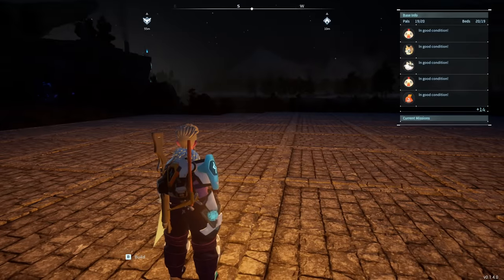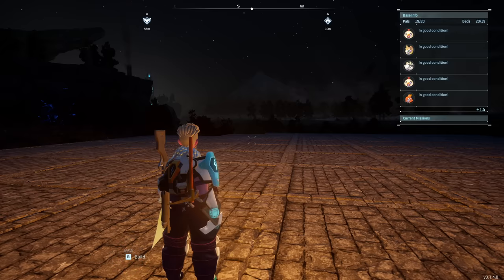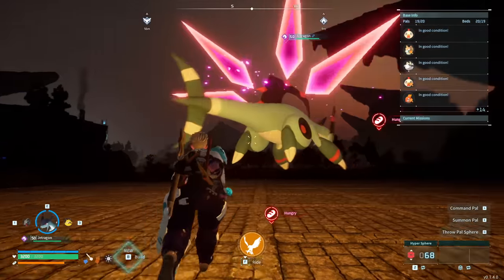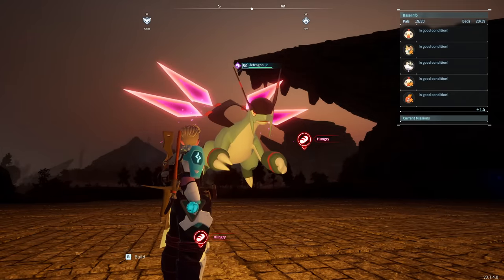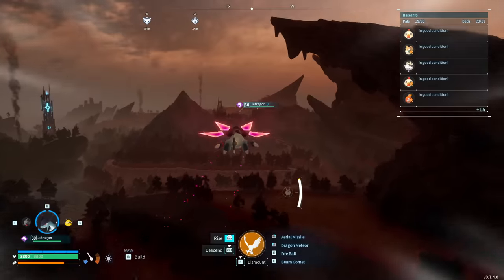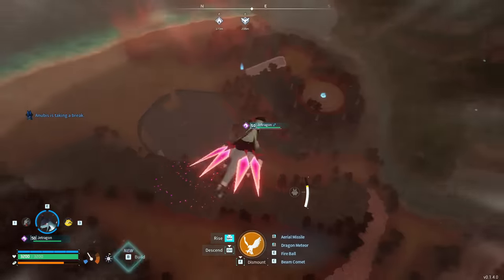Now it's time to shift gears and talk about the all-important flying Pals, of which there are quite a few options. Flying is going to make the game a lot easier to traverse since some areas can be annoying to reach even with a double jump. This is the best flying mount in the entire game and therefore probably the best mount to traverse the whole map in general.